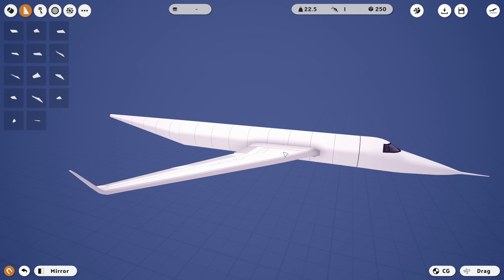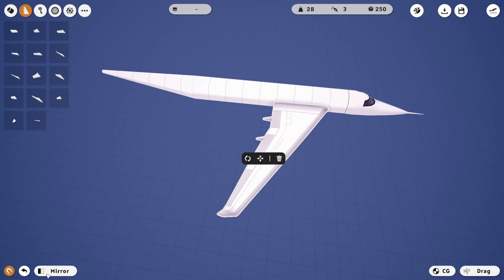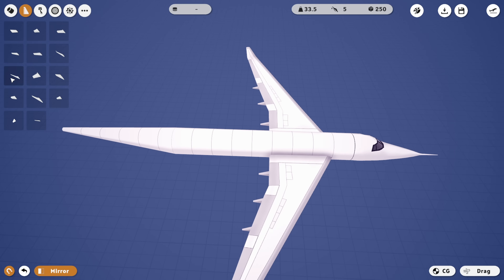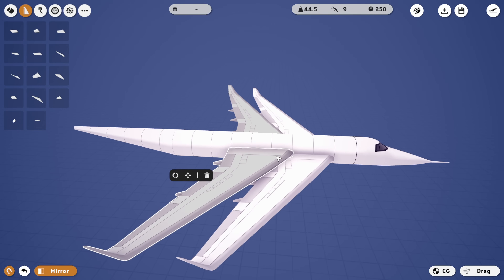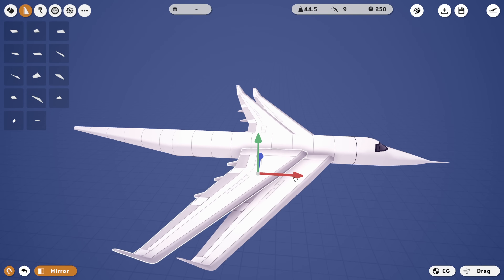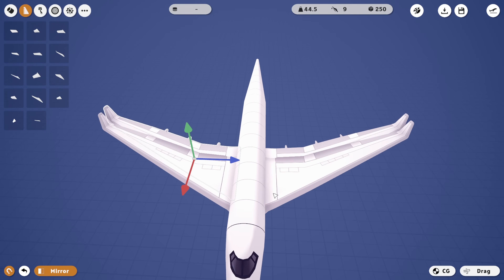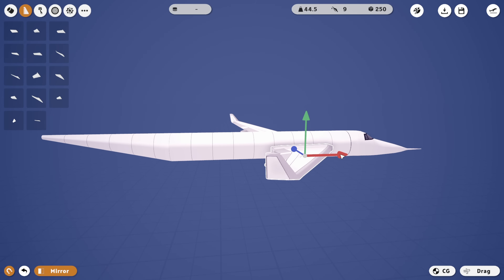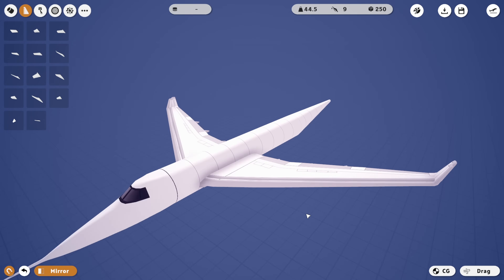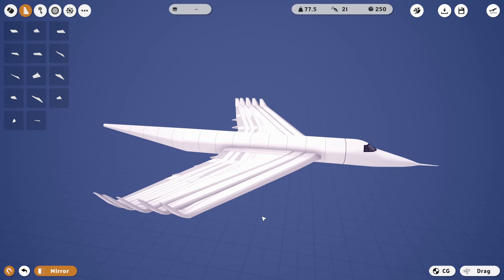The next thing is to actually add some wings to this big boy. So go ahead and shove that on there, mirror it. We're actually going to be adding a few of these. I haven't done this with these wings yet, so I don't know how much they merge with each other, but let's find out. We're gonna shove that one in there — if we moved it upwards it would merge. That's a lot of wings.